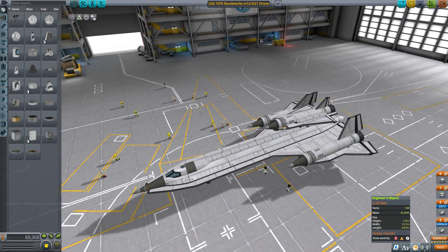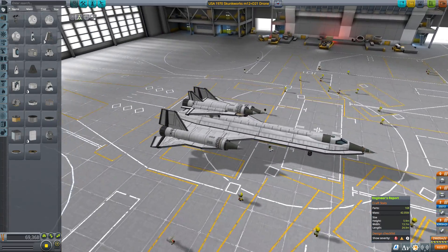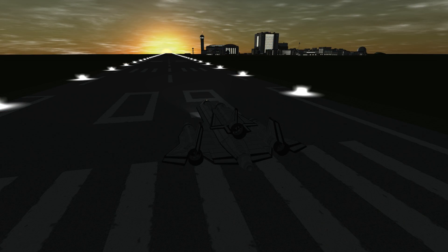Hello everyone, Adam here and welcome to another Gameplay Review UK video. Today I'm just taking one of Just A Dutch Guy's craft for a test spin. We're flying the Blackbird with a D-21 drone and we've got Just A Dutch Guy with us too. Hello Just A Dutch Guy, how are you and why don't you tell us a bit about this wonderful craft you've made.